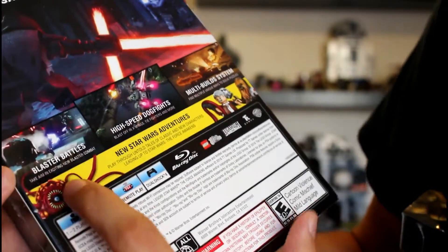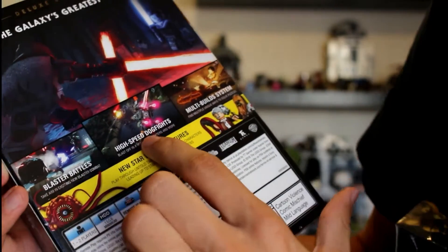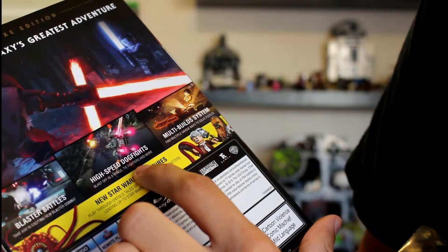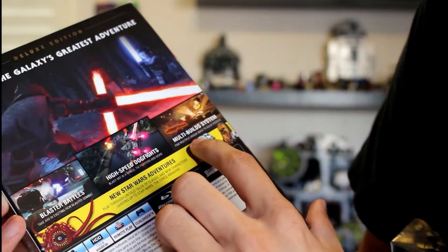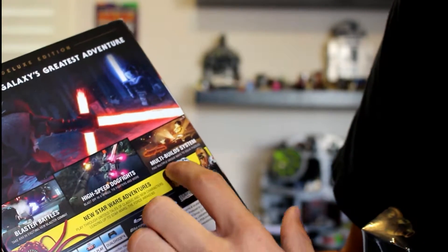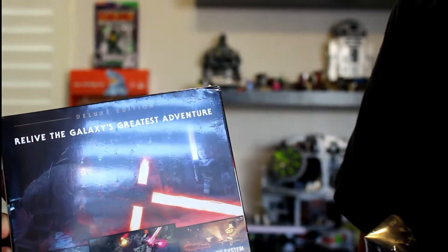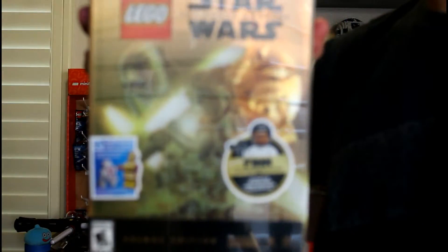It says blaster battles — take aim in exciting new blaster combat. High-speed dogfights — blast off in X-wings, TIE fighters, and more. Multi-build system — find multiple unique ways to solve puzzles. And then it says relive the galaxy's greatest adventure. So can't wait to play this one; probably going to play the Xbox One version.